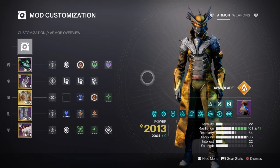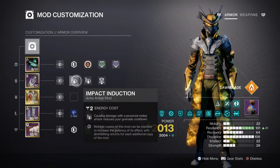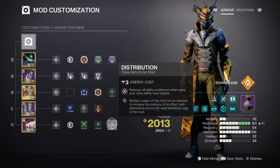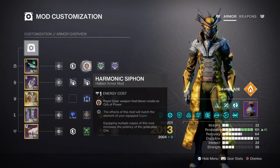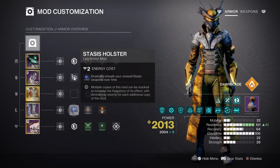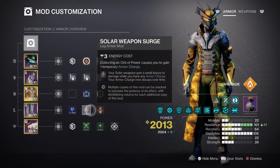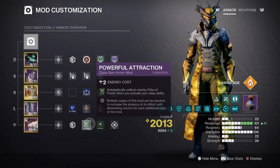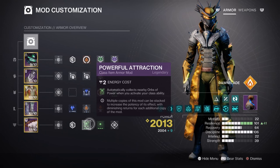In terms of ability cooldowns, we have the following: Impact Induction x2 for a 17% grenade buff; Focusing Strike for a 12% class ability buff; and Distribution for a 4% all-ability buff. For additional mods: Solar Syphon for creating orbs of power of the matching elemental type; a Special and Heavy Ammo Finder; Reserves and Scavenger mods for heavy weapons; Stasis Holster for reloading stasis weapons when stowed; a Solar Surge mod for a 10% solar weapon buff, though this is optional; Power of Attraction, where activating your class ability automatically collects nearby orbs of power; and Time Dilation, which reduces the decay time when charged with light.